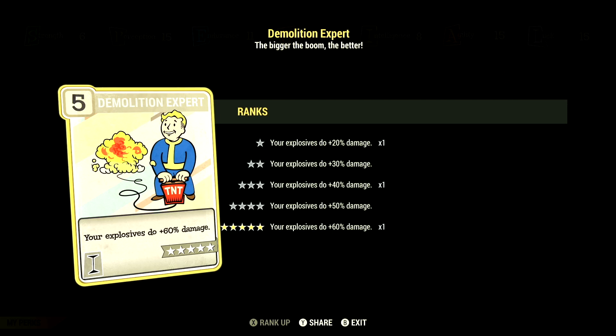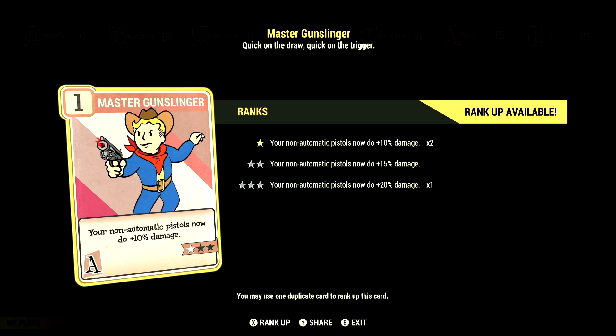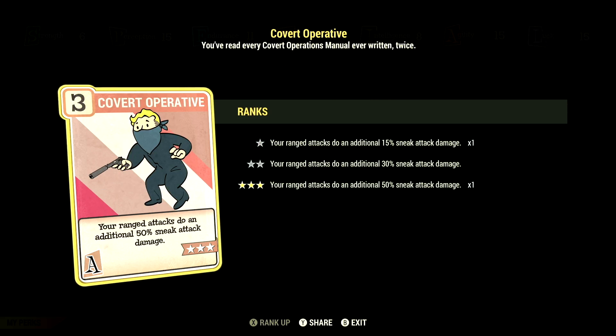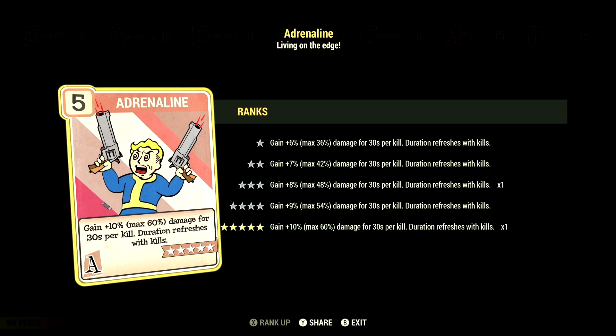We have Demolition Expert at 5 stars — your explosives do plus 60% damage. Over in Agility, we have 15 and have Action Points at 3 stars — action points regenerate 45% faster. We have all the Gunslinger perk cards at 1 star to get the maximum damage out of this build. We have Covert Operative at 3 stars — your ranged attacks do an additional 50% sneak attack damage. We have Escape Artist at 1 star — sneak to lose enemies and running no longer affects stealth. We have Adrenaline at 5 stars — gain a plus 10%, up to max 60%, damage for 30 seconds per kill; the duration refreshes with kills.